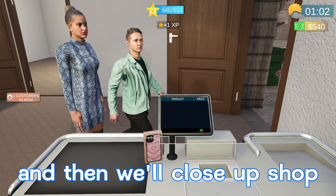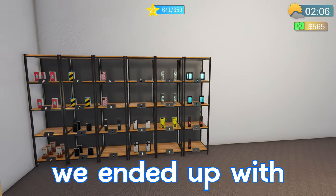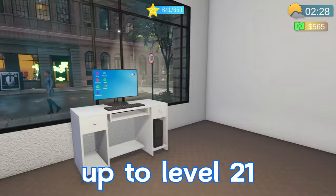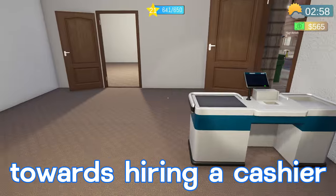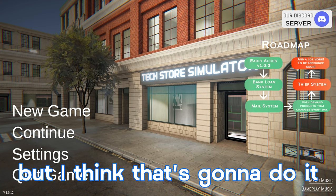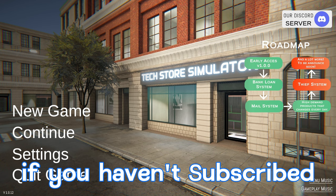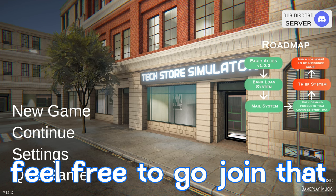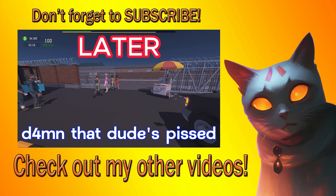We'll deal with these last two customers and then close up shop — I think this is a good place to end this episode. We grinded it out quite a bit: we ended up with two more shelves, unlocked the storage room, and made it up to level 21. We're leaving off at $565. In the next episode, I want to look towards hiring a cashier and somebody to stock items. If you guys enjoyed the video, make sure you leave a like, leave a comment down below, subscribe if you haven't, and check out the Discord link in the description. I'm out of here — thanks so much for watching, I'll see you in the next one!